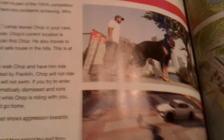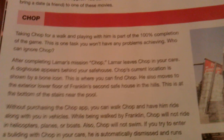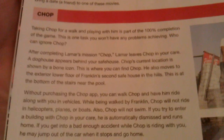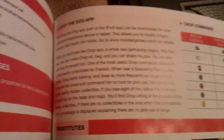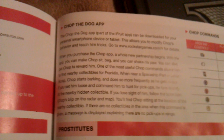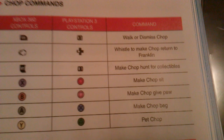Chop — he is a dog, the boss of a dog. You've got to take him for a walk. It's after a mission; after completing Lamar's mission, Chop becomes available. There's a dog house behind your safe house. There's also a Chop dog app where you can have him do cool little things, like sit and beg and stuff like that.